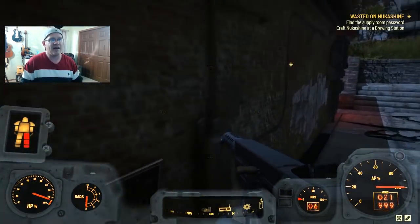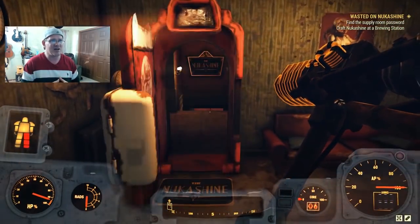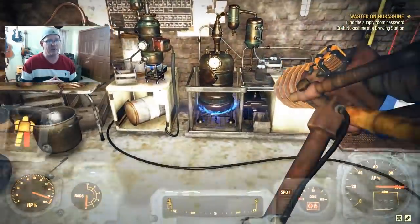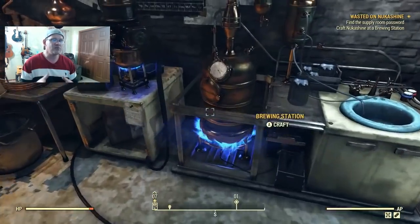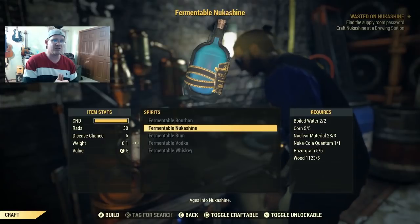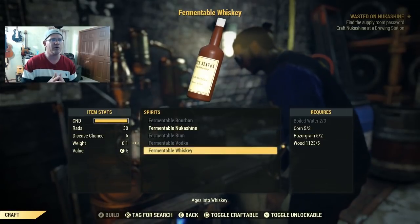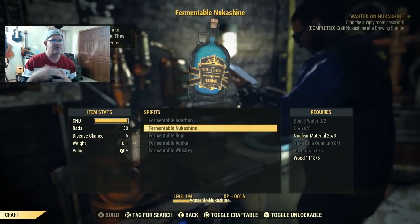Now that we have all the ingredients we make our way back to the tattoo parlor and go back to the basement to craft our Nuka Shine. Make sure you get out of your power armor so you can actually access the crafting station. Inside the crafting station you'll see several options: beers, spirits, and wines. For the mission it's under spirits - you'll see the fermentable Nuka Shine. Most other items require corn, razor grain, boiled water, and wood, with a couple needing special ingredients.